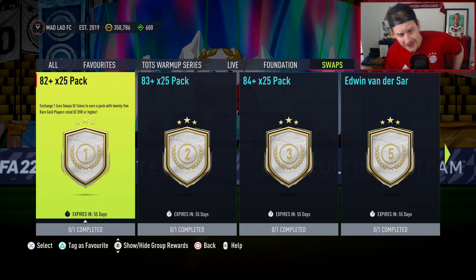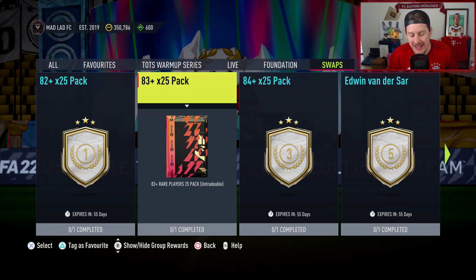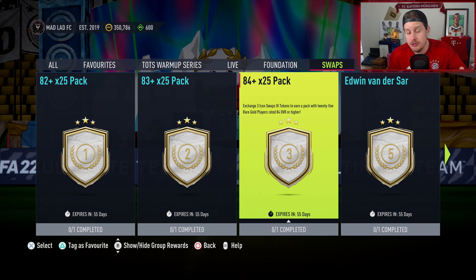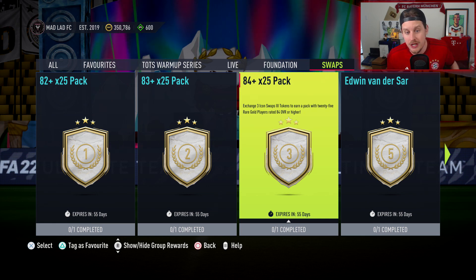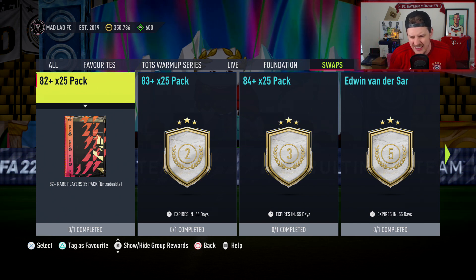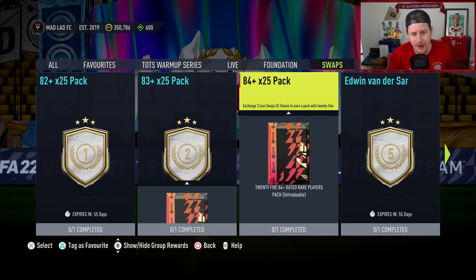These are pretty basic options. You've got an 82 by 25 pack, an 83 by 25 pack, and an 84 plus by 25 pack. People are going to save these for Team of the Season, right? Weekend League is going to be restructured now — if you hit a certain rank, you're guaranteed Team of the Season cards instead of Informed. So if you're hoping to open packs during Premier League TOTS or Ultimate TOTS, these might be for you.